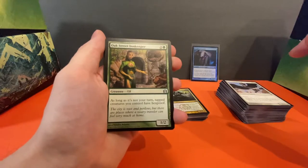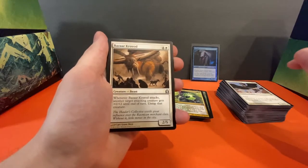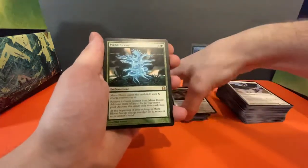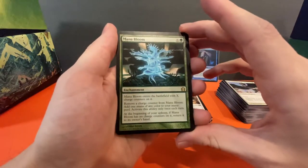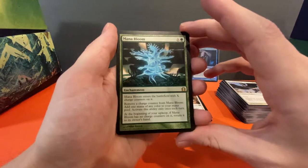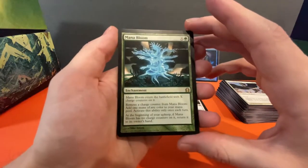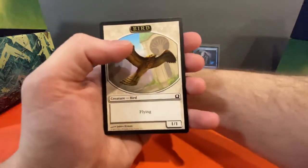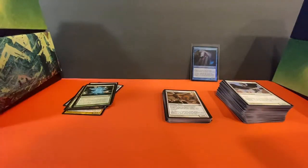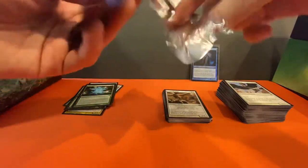Oak Street Innkeeper uncommon, Selesnya Charm, Bazaar Krovod — big ol' beast. And our rare is Mana Bloom. Really cool-looking card — enters the battlefield with X charge counters, remove a charge counter to add one mana of any color, activate only once per turn. At the beginning of your upkeep, if Mana Bloom has no charge counters, return it to your hand. So it's basically a reoccurring any-color mana rock — interesting. I'm sure that's viable somewhere, though I don't know if it'll have a spot in the cube.